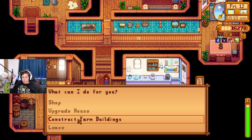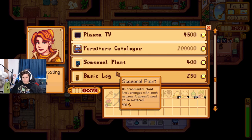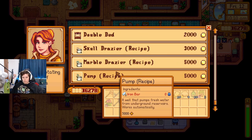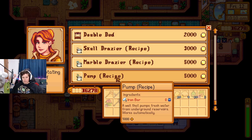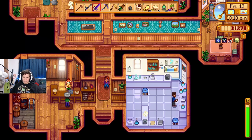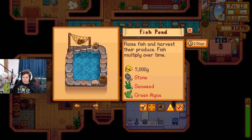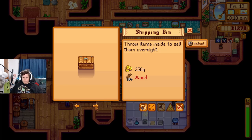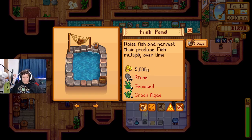Visiting Robin's shop — a pump! That's what it is: a pump that draws fresh water from underground, works automatically. That's probably what I need. I'll buy the recipe. There's nothing new otherwise — I need to buy one of these pumps.